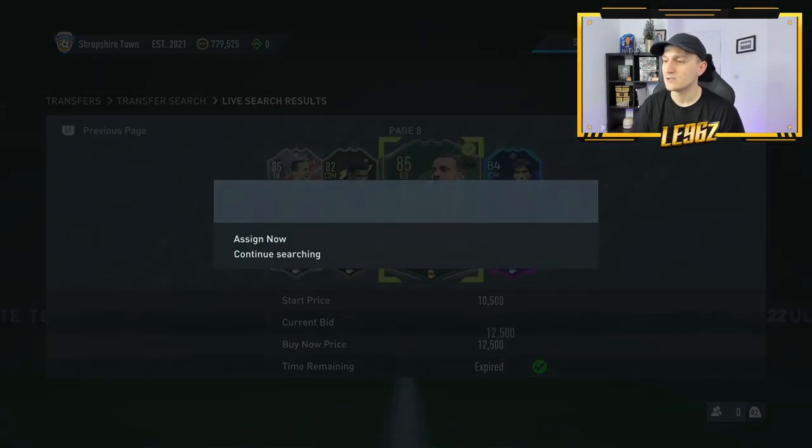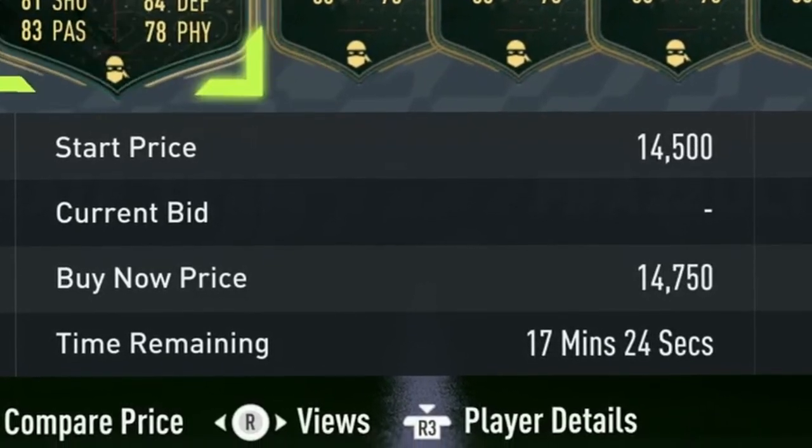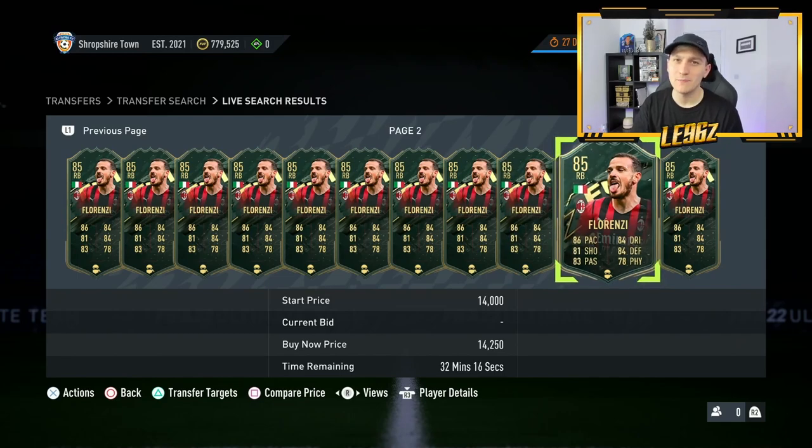For example, a Florenzi at 12,500 I think is a deal. If we go and take a look at his price he's currently selling for around 14,750 — but if I didn't know his price I'd check it on the web app and then go and pick the card up. If it's not there anymore, at least I know what price it is. Never buy without knowing the prices — you'll always lose coins. Trust me on that.